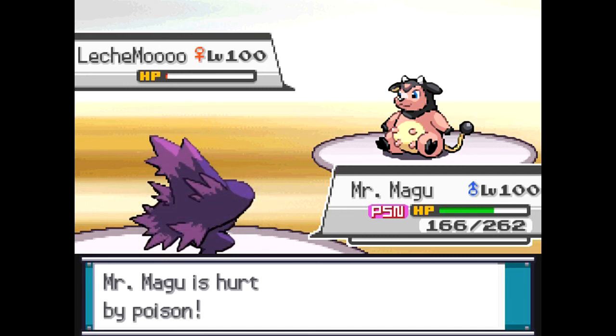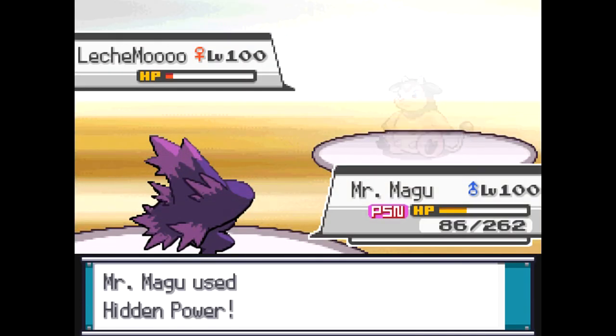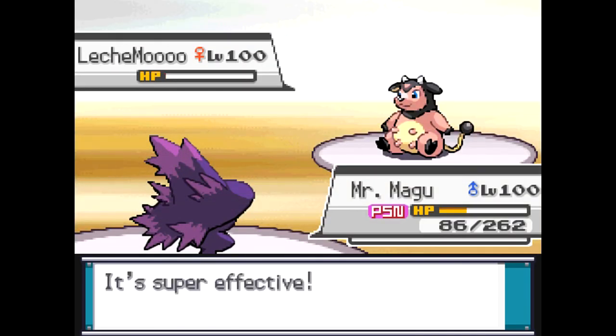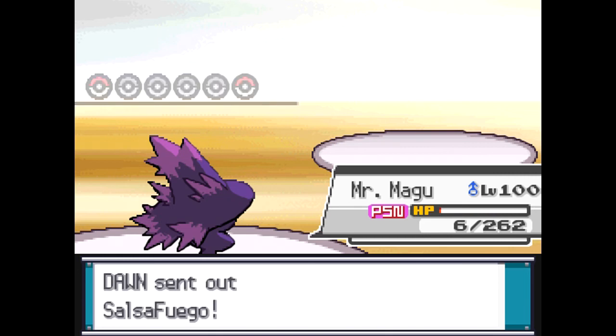Apparently he thinks he can double status me — he goes for a Thunder Wave, which is really, really funny. But honestly, if he couldn't hit me with any kind of move anyway, then that's really, really sucky. I think he was hoping that the Mismagius would have died by this point, but it obviously does not. If you guys can watch right here, I'm going to survive with the slimmest of HP. Yeah, I survive with 6 HP.